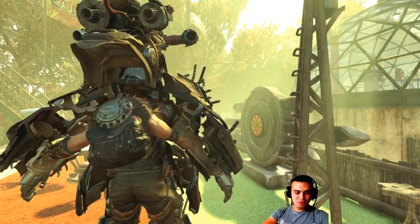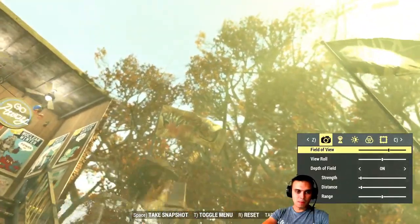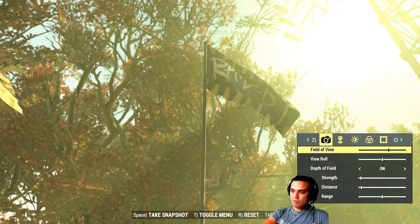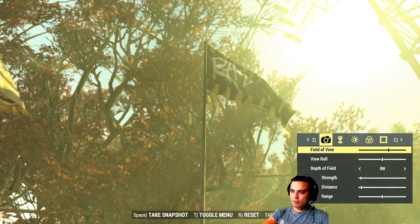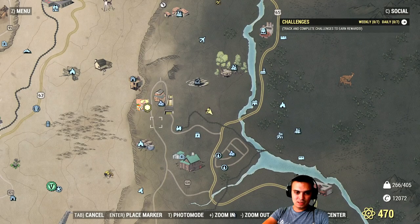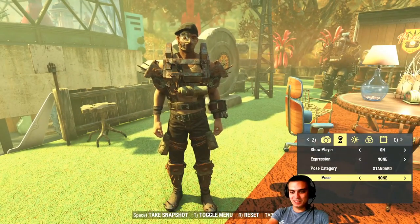Then we got a set of two flags which you can see right there on top — the Raider flags. Let me check that I haven't missed anything: emote, flags, Pip-Boy, backpack, 50 cal, outfit, power armor, exclusive player icon — I showed you that at the very start. That's pretty much all you need to know about this bundle.